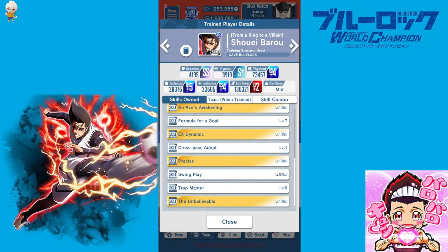Today's subject is 'From a King to a Villain' Shui Borrow — this is the second Borrow we received in the game, the newer and obviously better one. You can already see from the stat spread how he was trained, mainly slapping everything we can into kick power, with Technical as a nice side effect.